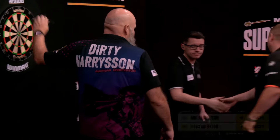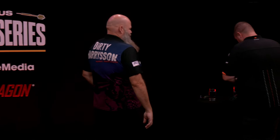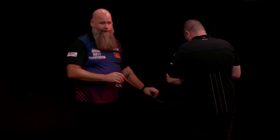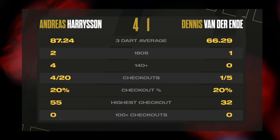He wins it 4-1. The stats kind of do lie at the end of this game, because he missed 16 darts at double — the bulk of them in the same leg. But the rest of the match he was scoring fantastically: five tons, four 1-40s, two 1-80s. Our former Super Series champion gets a 4-1 victory over Dennis van der Ende, who looks like having a long week if he can't improve on that level of performance. Harrison gets a comfortable win, just as Warburton did in the first match, just as Montgomery did in the second.